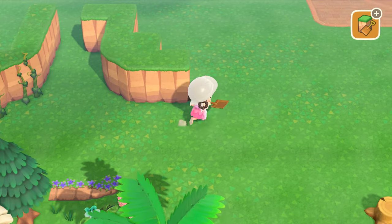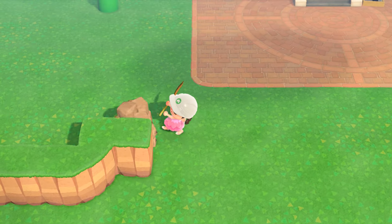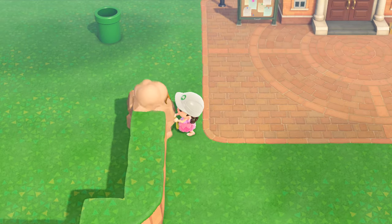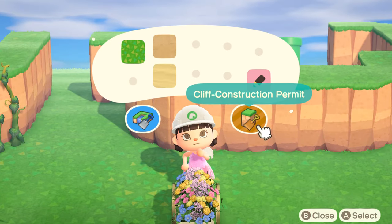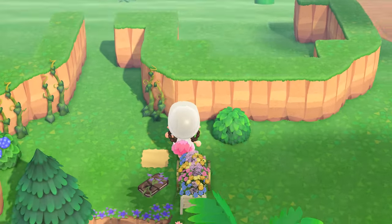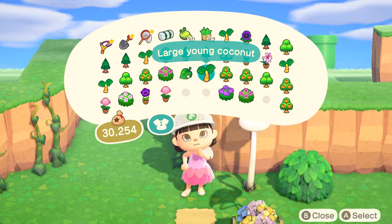I'm really excited to create this island. I was actually only going to do fairy core, but I went to Puerto Rico for my birthday and just fell in love with all of the palm trees everywhere — it's just a beautiful island. So I told myself I want to do a tropical island, but I also want to do fairy core. And then I thought, why don't I just mix the two themes? And honestly, it was the best decision I ever made.